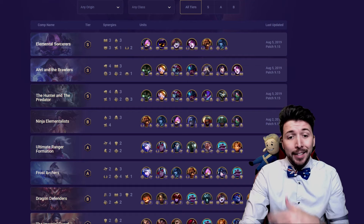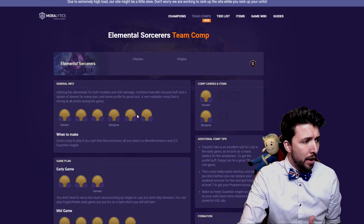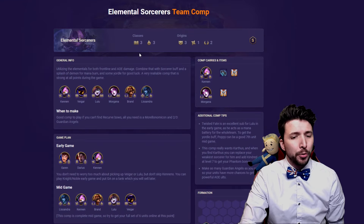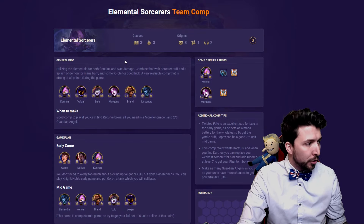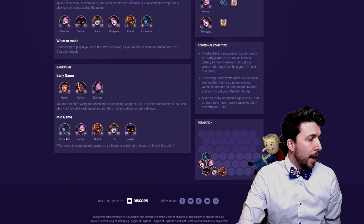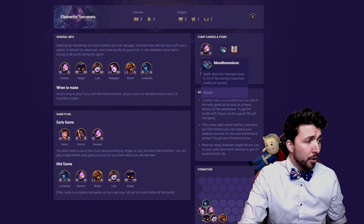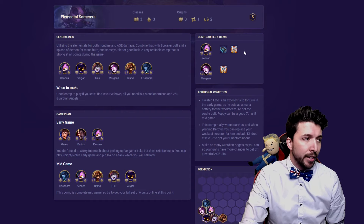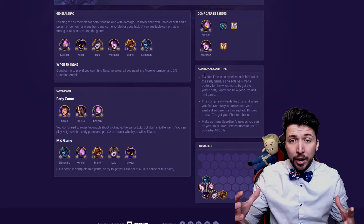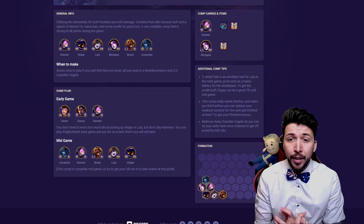The first one, as you guys can see, is the Elemental Sorcerers. The Elemental Sorcerers is pretty much a basic build — it's Elementals and Sorcerers. It tells you all the early game stuff you're looking for, your mid game, and obviously towards late game. It also tells you some of the items you can get, like Morellonomicon and GA, which are probably the two best for Kennen. Regardless of what comp you go, those two items are really good, along with Morgana. The main focus of this comp is AOE damage with Sorcerer Elementalist — Kennen and Morgana do AOE damage and you want to keep them alive to do the max amount of damage.